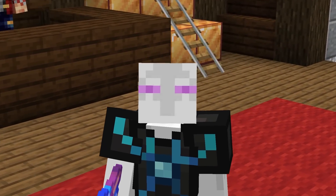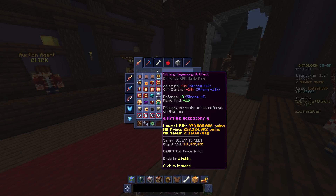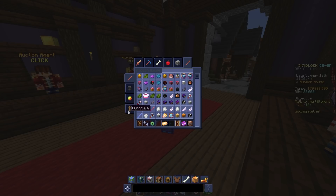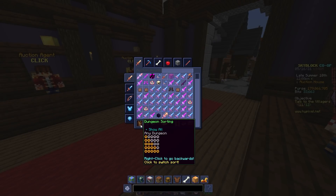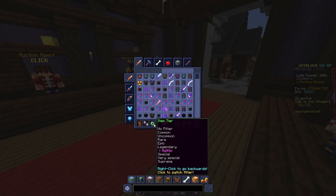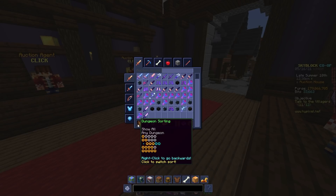The biggest feature you'll want to use is /neu UH. It's a lot more powerful than the vanilla auction house — you can search by combat, swords, bows, armor, accessories, specific tool types, pets or pet items, different types of consumables, locks, and miscellaneous items like furniture, runes, and reforge stones. You can also sort by exact rarity and exact stars for dungeon items, and it has enchant filters for clean items, certain enchants, hot potato books, and more.